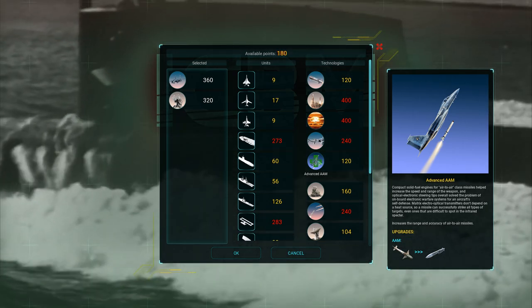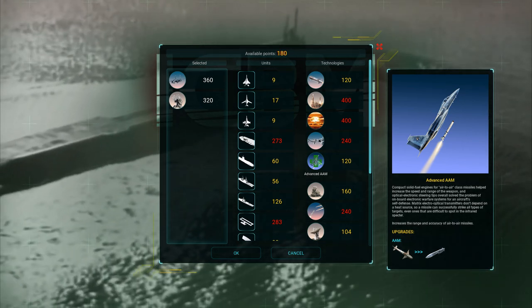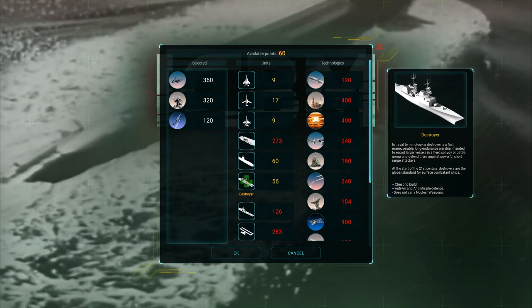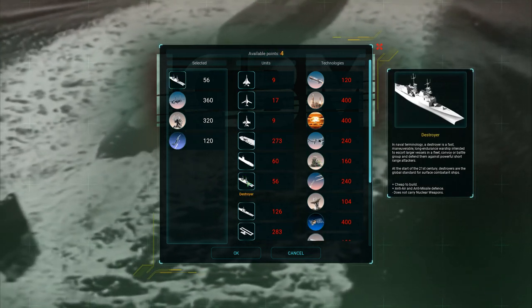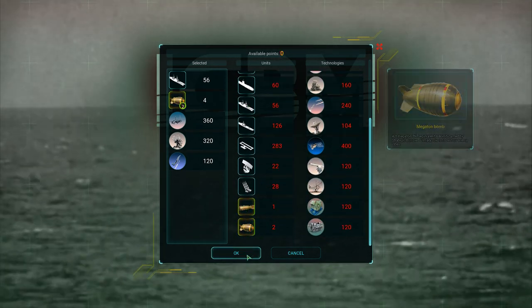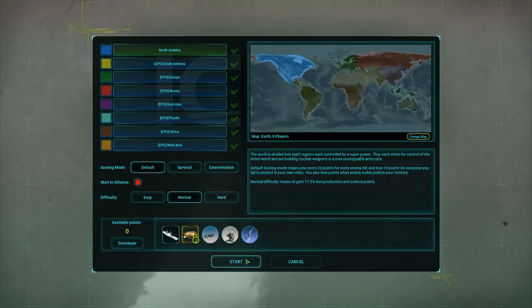I'm going with advanced air-to-air missiles to make sure I can deal with any kind of planes when I get my first aircraft carrier. That gives me 60 points, which is enough to buy a destroyer and two megaton bombs. No radar sites, no SAM sites, nothing — this is what we're going to start with.